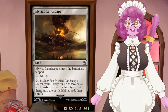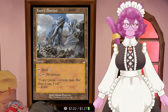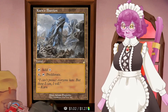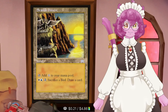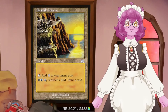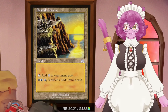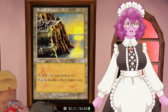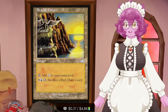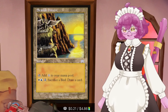We have two utility lands. Karn's Bastion lets us proliferate, so we get more feather counters regardless of what opponents do to our board - absolutely fantastic. And Seaside Haven - I didn't know this existed until building this deck - you add one mana to your pool, or pay two, tap it, sacrifice a bird, and draw a card. So our bird tokens become draw pieces. Apparently you can sacrifice birds to draw cards in Magic: the Gathering.